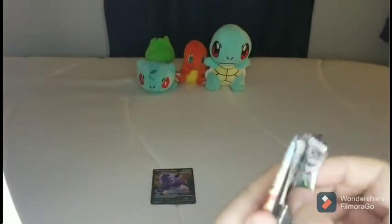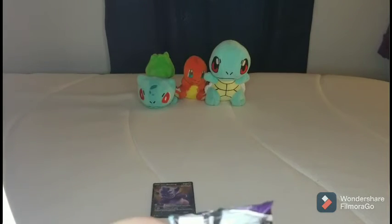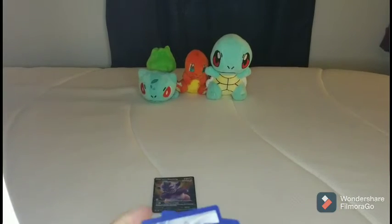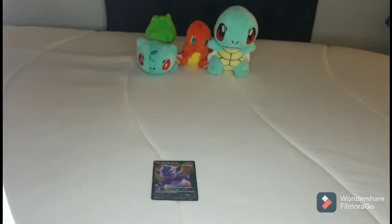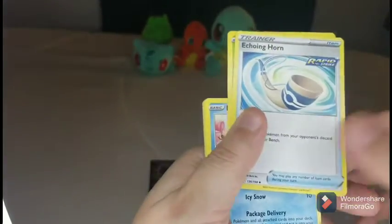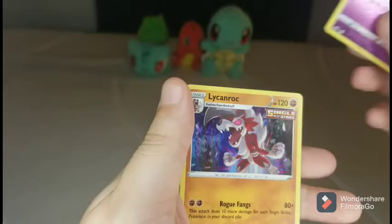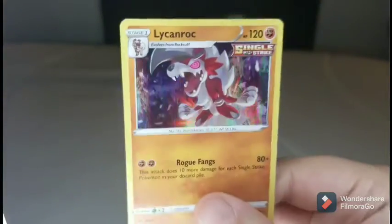Onto the Zapdos pack. The Zapdos reminds me of like a chicken for some reason, the way he runs around and everything in the game. Energy, Porygon 2, Thwackey, Echoing Horn, Deerling, Delibird, Larvesta, Mareep, Heracross, Hatterene, and a Lycanroc. Nice holo little Lycanroc — pretty cool, like a buff Pokémon.